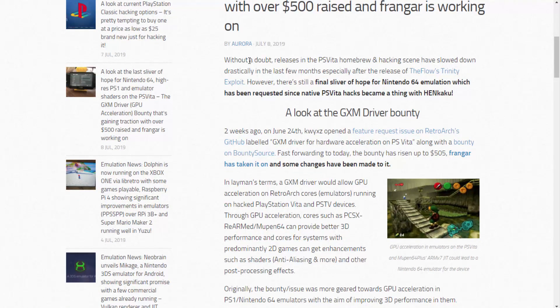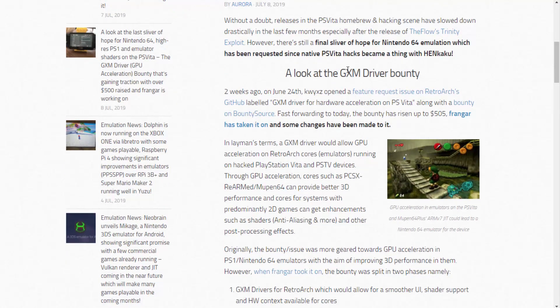The article notes that releases in the PS Vita homebrew and hacking scene have slowed down, which is true — I haven't been able to make many PS Vita videos because there isn't really much new content. The Trinity exploit was probably one of the last big releases. However, the article says there's still a final sliver of hope for Nintendo 64 emulation, which has been requested since native PS Vita hacks became a thing.